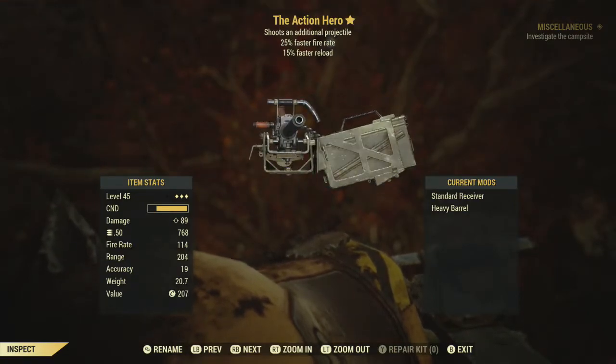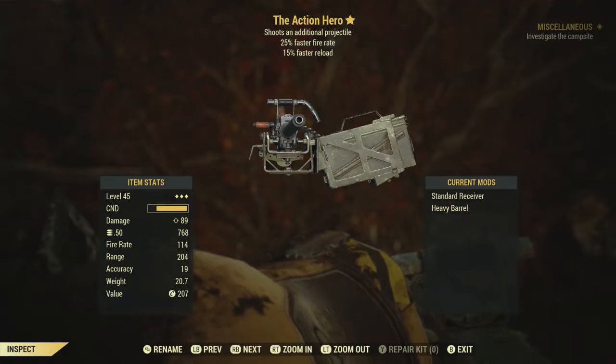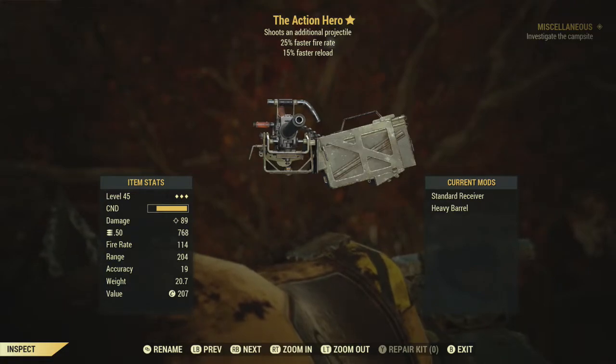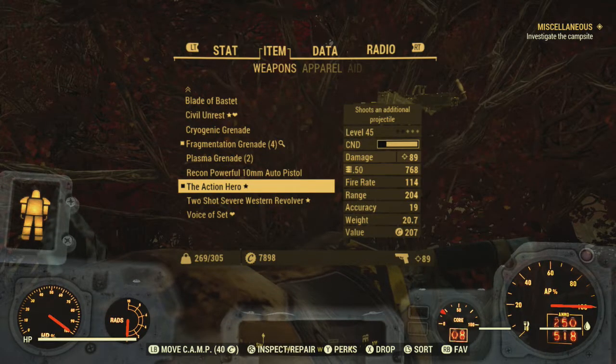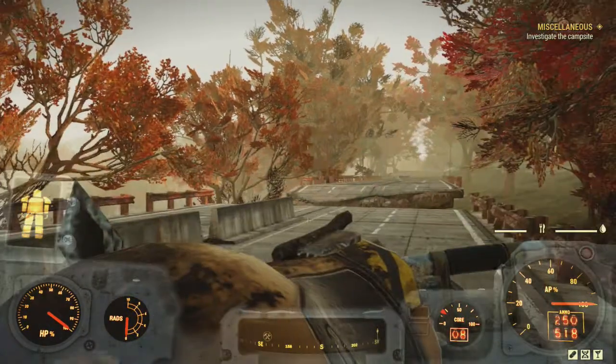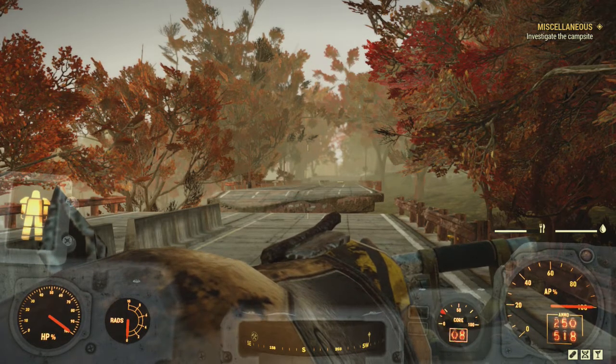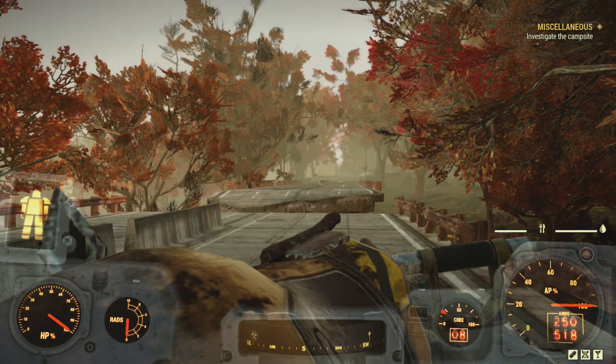It's a really good weapon, especially if you're fully specced in: get all Heavy Gunner perks, the Intelligence accuracy perk for power armor use, and Tenderizer definitely helps. Even with a partial build, we used around 300 rounds and went from just over 1,000 to 768 rounds.